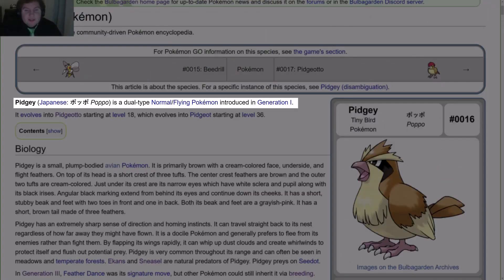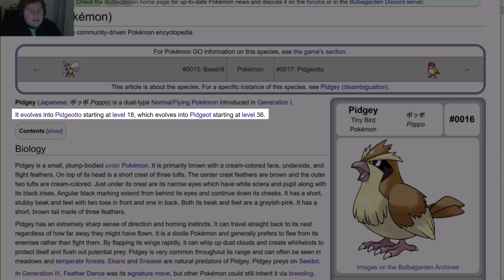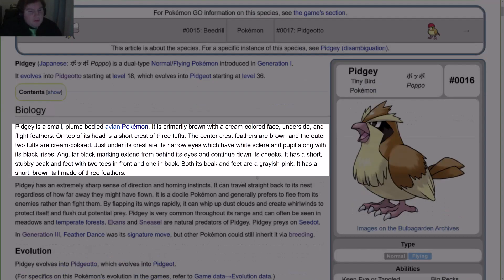Pidgey is a dual-type normal-flying Pokemon introduced in Gen 1. It evolves into Pidgeotto starting at level 18, which evolves into Pidgeot starting at level 36. Pidgey is a small, plump-bodied avian Pokemon. It is primarily brown with a cream-colored face, underside, and flight feathers. On the top of its head is a short crest of three tufts — the center feathers are brown and the outer two tufts are cream-colored. Just under its crest are its narrow eyes with white sclera and pupils, along with black irises. Angular black markings extend from behind its eyes and continue down its cheeks.